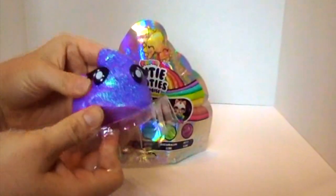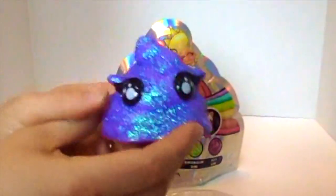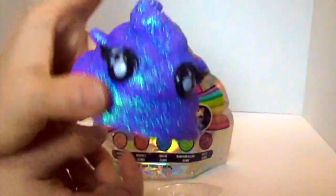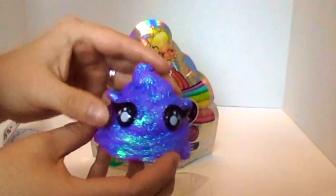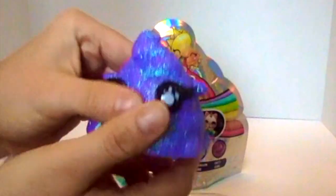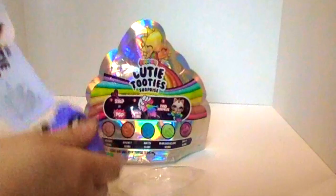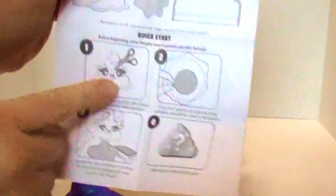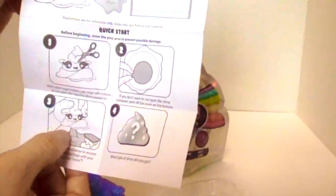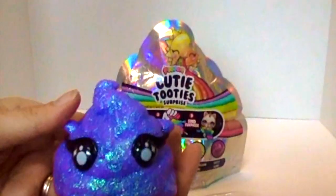After you get this stuff, you are going to open your little container and here is the Poopsie. Look how cute it is. So this is the Cutie Tootie we got. Look how sparkly it is. It's got all this glitter on it, and its eyes and eyelashes. It's got a kind of soft shell. The directions say you can cut it or you can just go through the bottom and it shows you the slime, but I don't want to cut it because look how cute it is.